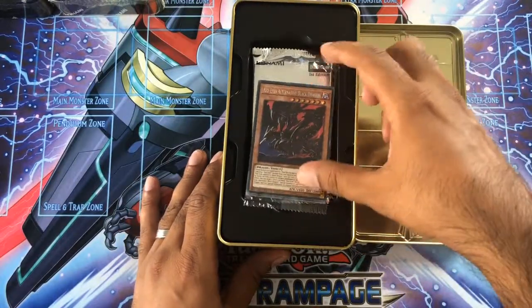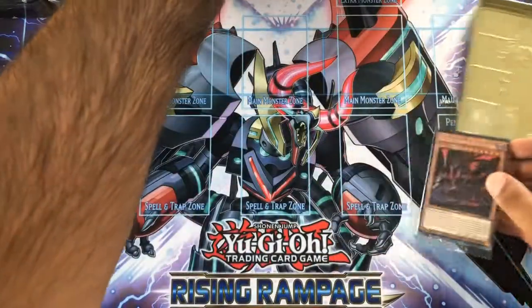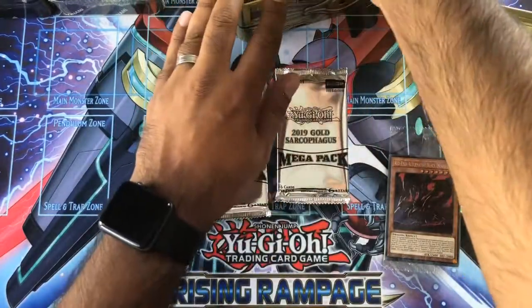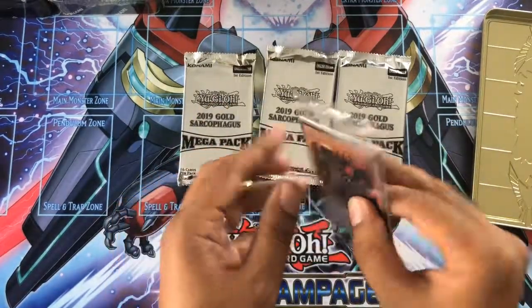So first we've got our promotional cards that we get at the top, and then we will get into the packs. Let's get that off the screen and let's get the packs out. You get three packs per box. Quite nice. Now let's see what cards we actually get.